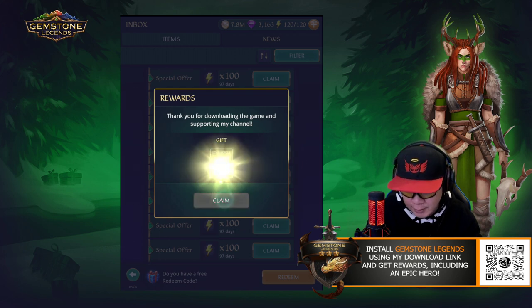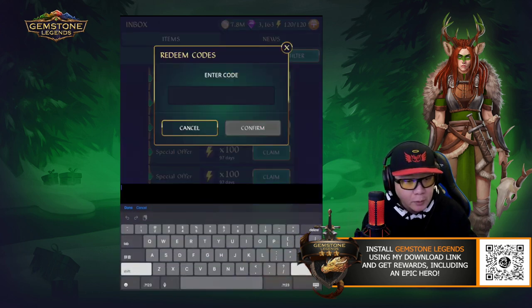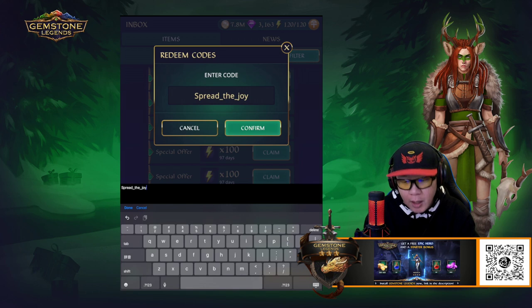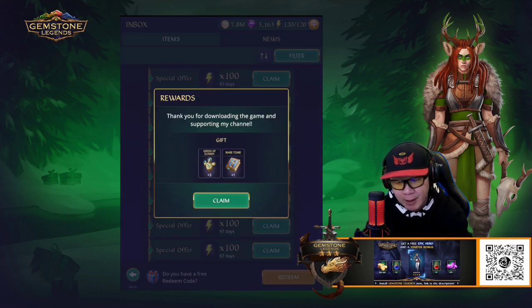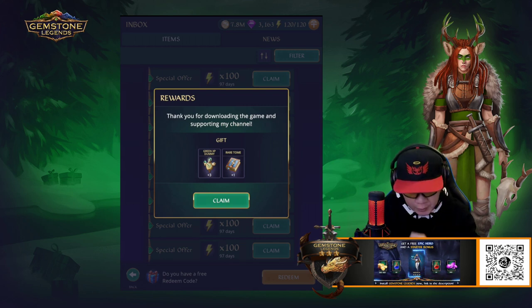All right, so the first one again is jolly holidays, and then we can go ahead and redeem another one. The other one is going to be spread the joy. We want to make sure that everybody gets something good, so we're going to go ahead and say spread the joy. This is the second code. We're going to confirm that, and you're going to get three XP dummies and also a rare tome.